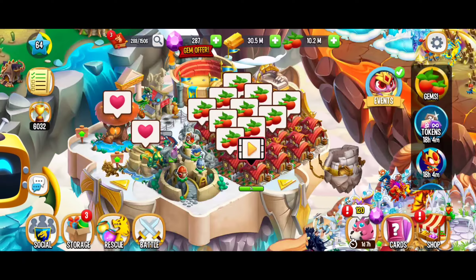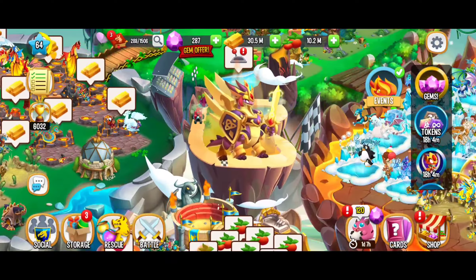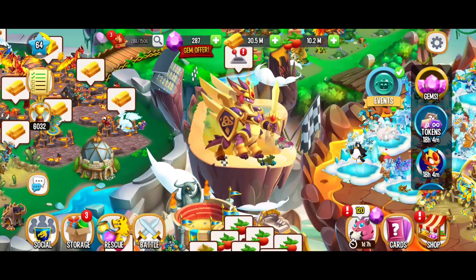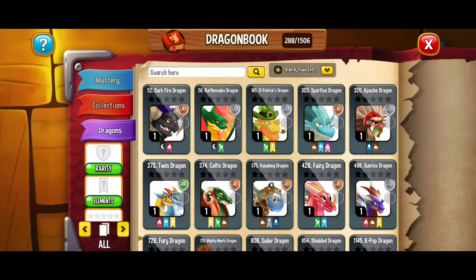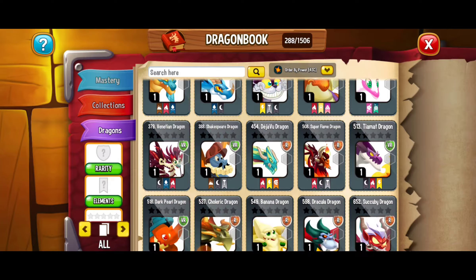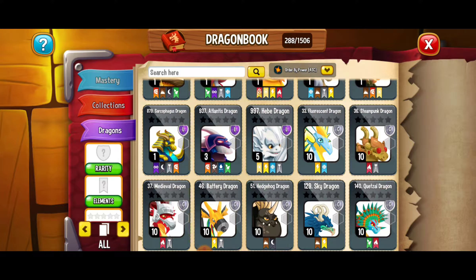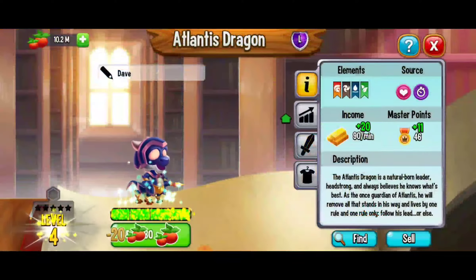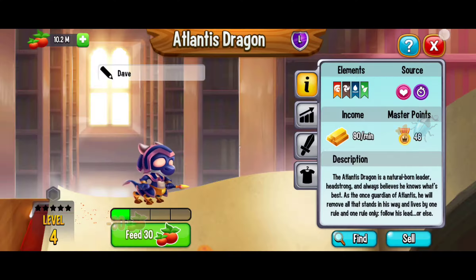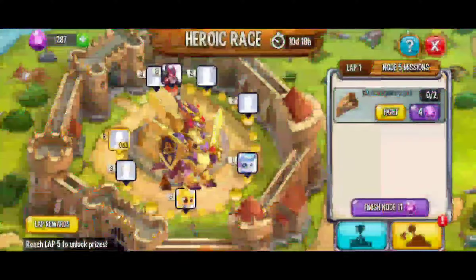Here we're going to go back to the dragon book. We're going to put them in order by power ascending and feed whichever dragon comes along. Looking for a legendary dragon — here, Atlantis. We're looking for 1 beetle, and we got that beetle. Let's get back to the heroic race and see what's up next.